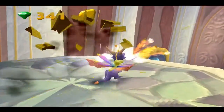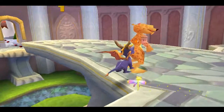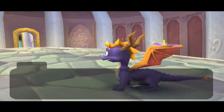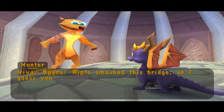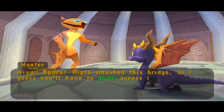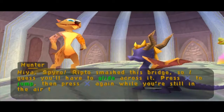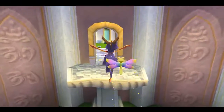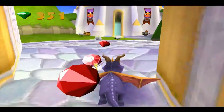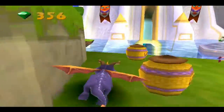If we so desired we could have grabbed that Gust of Wind back there, but we won't. Hunter says: Ripto smashed this bridge, so I guess you'll have to glide across it. Press X to jump, then press X again while you're still in the air to glide. Why do you speak like I'm stupid? He's so stupid he speaks like he's stupid.